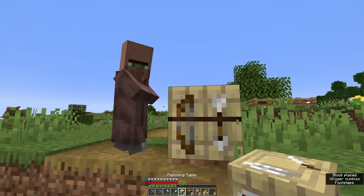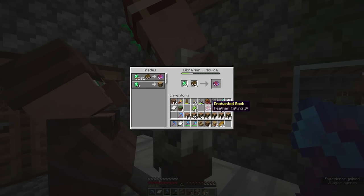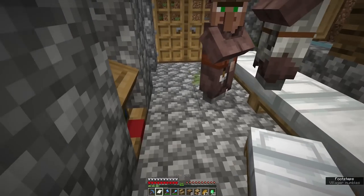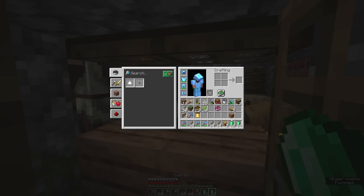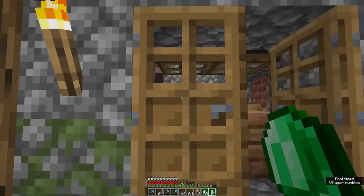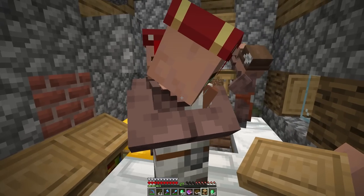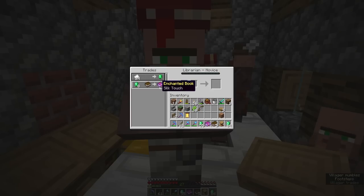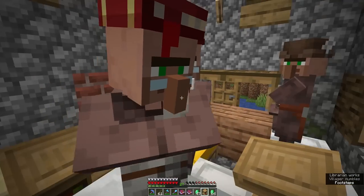We can buy our feather falling from this dude. Although we're going to need another librarian, which means we're probably going to need to put some beds in here and get a couple of babies. We've got a whole bunch of emeralds from trading sticks; we just need to wait for them to grow up. Our first baby's finally grown up — let's give him a job. Ooh, silk touch! Sometimes you just come across a book and you're like, well that's going to be really handy. But the next one must be a mending villager.